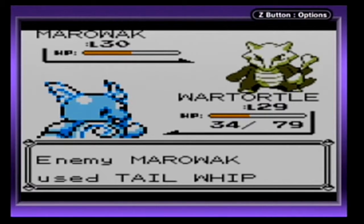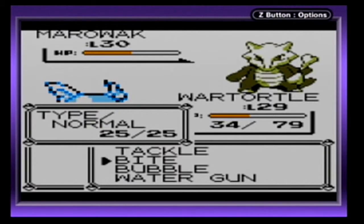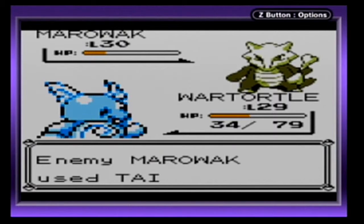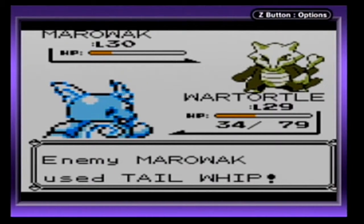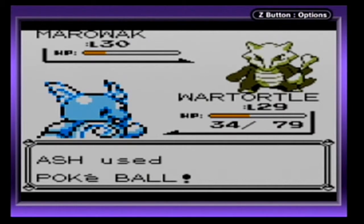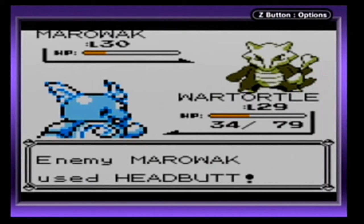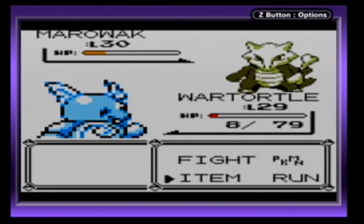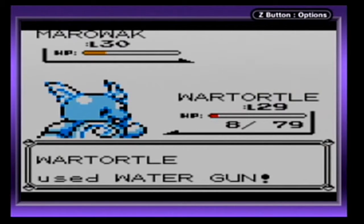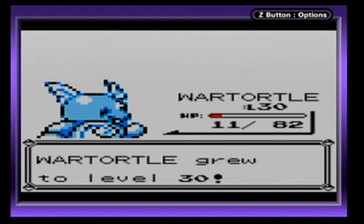Let's see if I can at least weaken it, then try to capture it. I'm not positive if you can capture the Marowak here — I thought I remembered capturing it. Oh, the Poké Ball dodged. This Pokémon can't be caught — I thought so. So I guess not this one in particular. Oh well — easy experience for Wartortle then. Only 531 experience, Level 30.